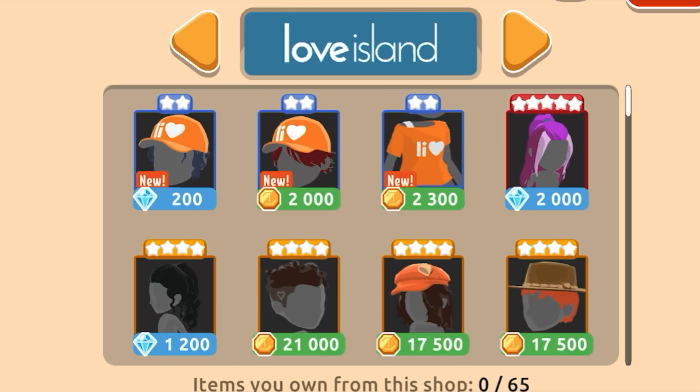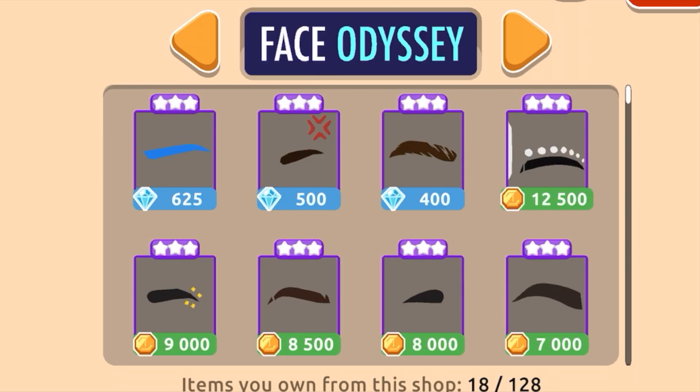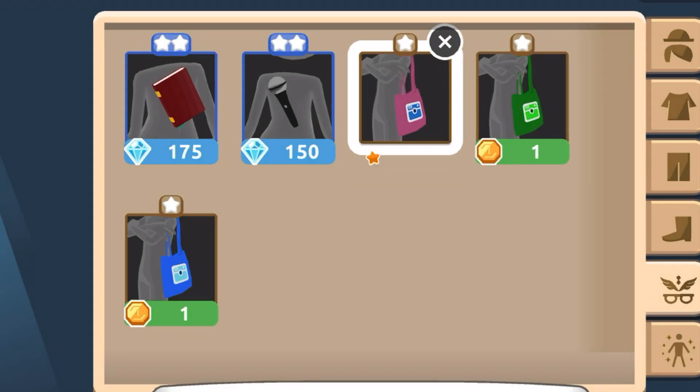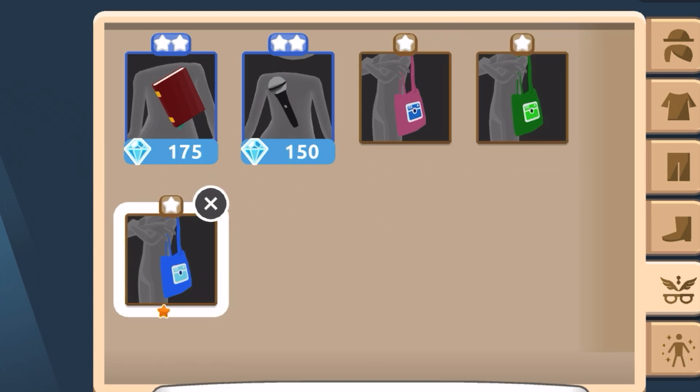Special Events. Hotel Hideaway frequently hosts limited time events and even themed celebrations. You'll find in some stores that you could buy clothes for one coin, which is insane. So make sure you grab your one coin items.